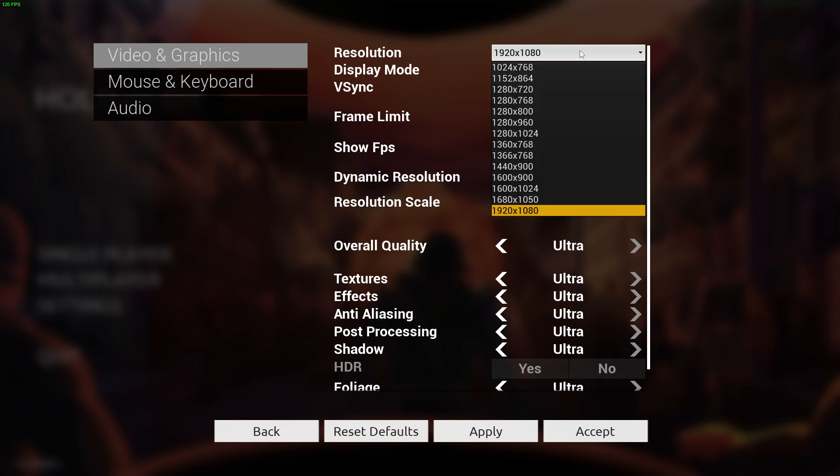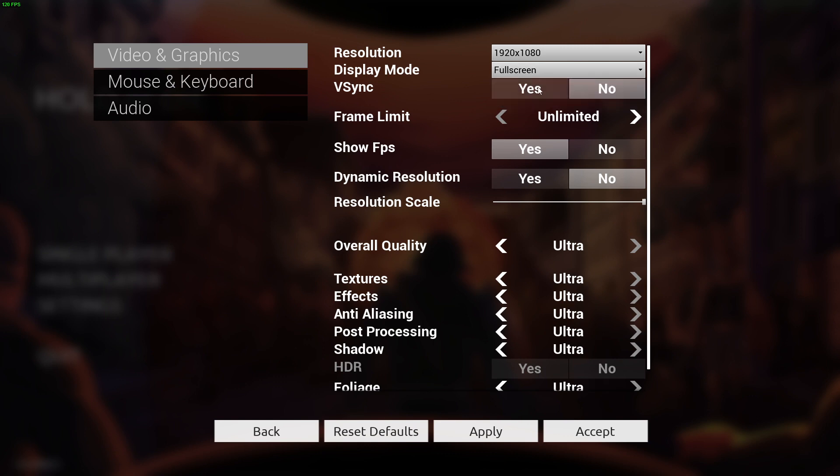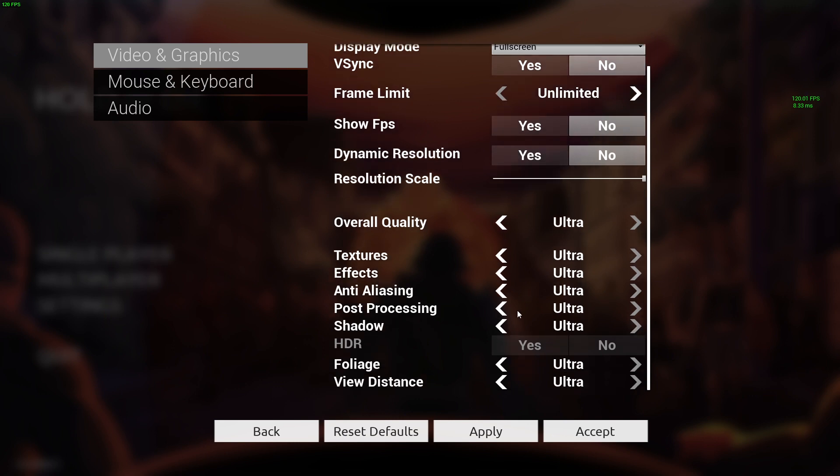The resolution looks like 1920x1080 is the highest you can go. V-Sync frame rate is unlimited. Dynamic resolution is set to yes, and V-Sync is set to yes as well. The UI is a bit confusing — it looks like highlighted items aren't what's actually selected. This is a very default Unreal settings options screen. We're going to turn post-processing all the way down to remove motion blur, turn textures down, turn effects down, shadow to low, foliage to high, view distance to high, and apply and accept.